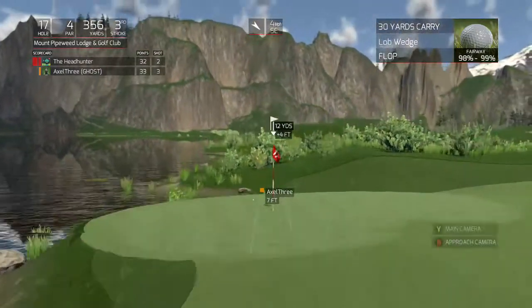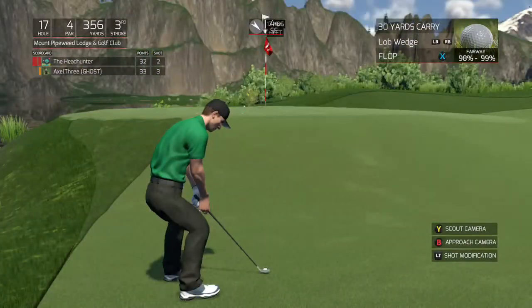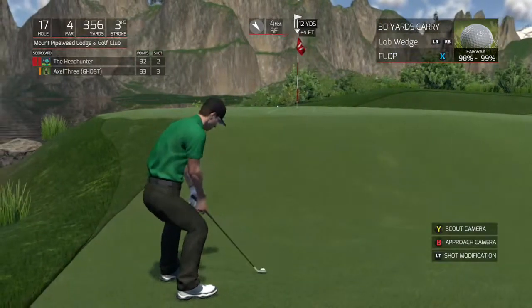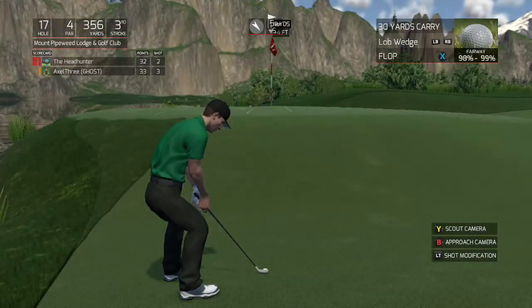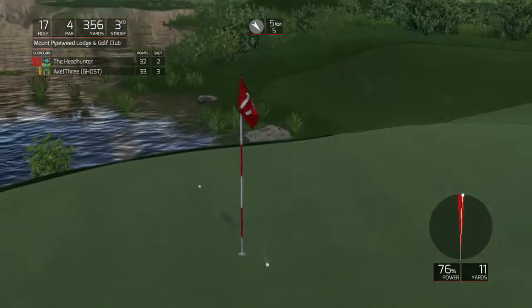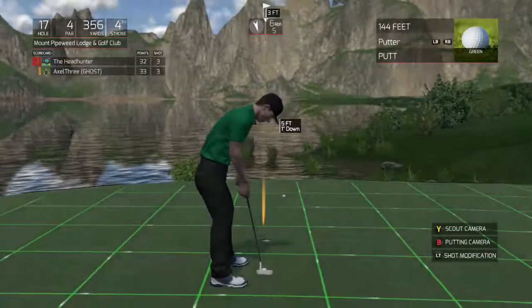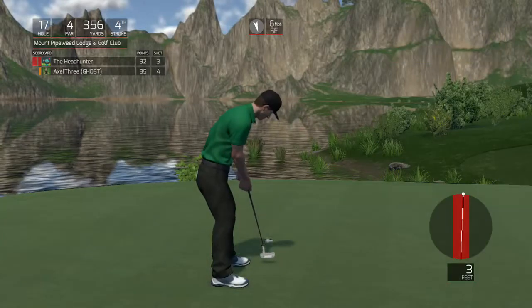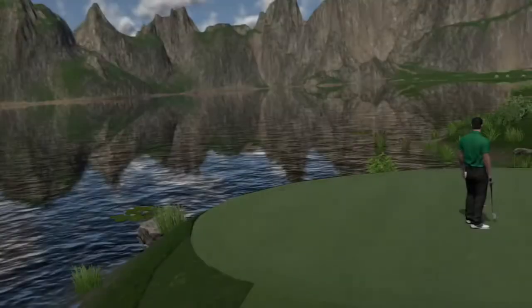Got a flop here. Where did he go? He looks like he's in pretty good shape. Gotta make something here. Twelve yards. Sit right there, don't spin too much. Okay, here we go — this one to save par. Does he make it? He does. Alright, we will go to 18. I am down by a point. Still, that eagle on 14 by Axel is looming quite large.